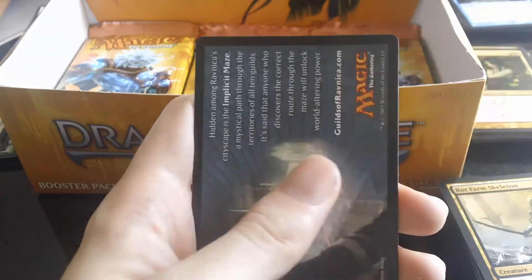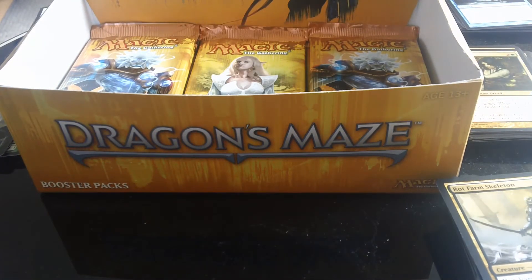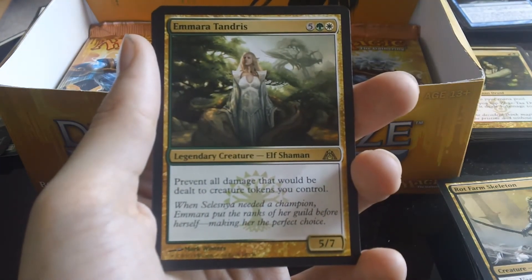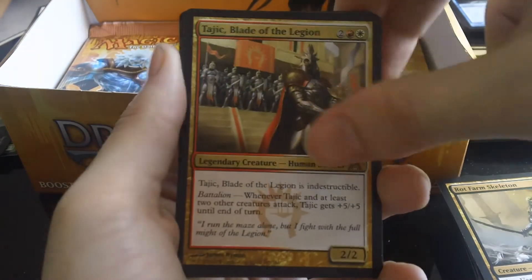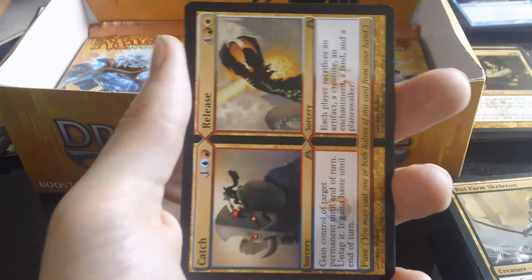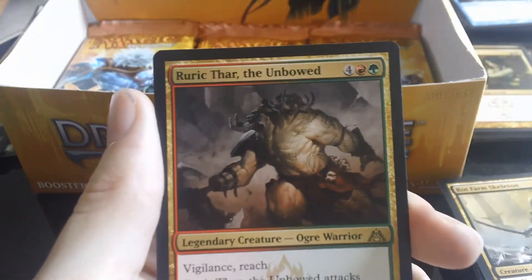So what did we get today? We got an Emmara Tandris — why do I keep calling it Tardis? It's not Doctor Who. We also got Tajic, Blade of the Legion; Mirko Vosk, Mind Drinker; a Foil Unflinching Courage; and a Catch and Release. And finally, Ruric Thar the Unbowed.